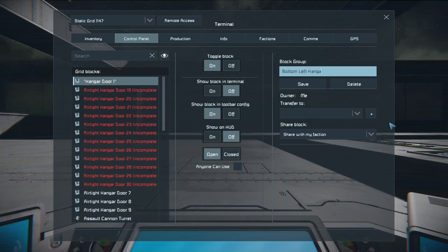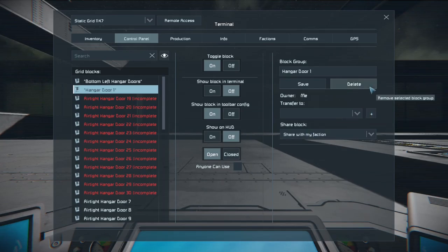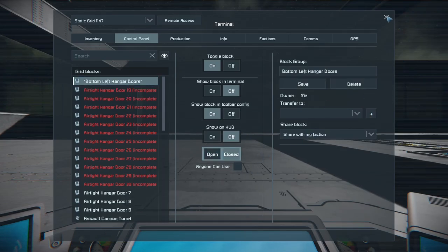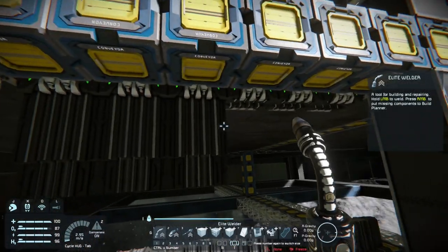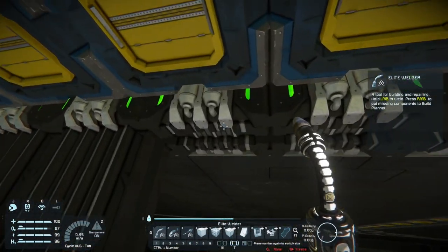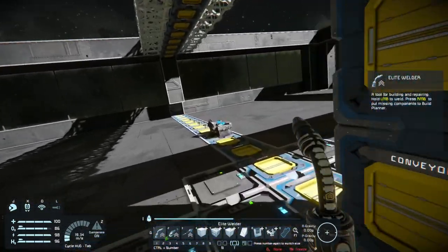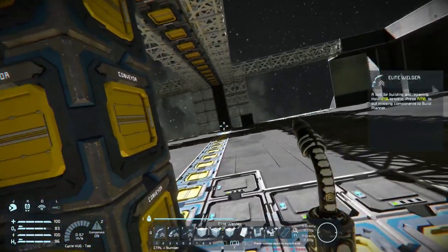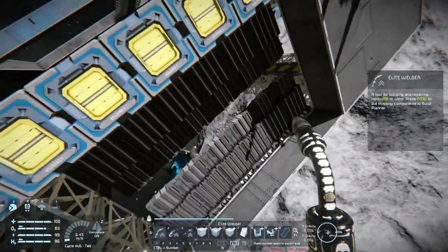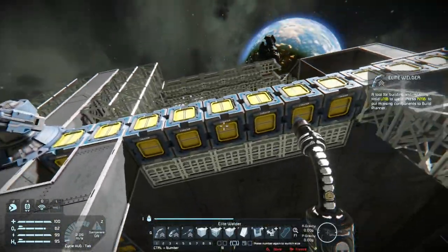I'm labeling the top, bottom, left, and right hangar door sets. Later we'll put a button panel so we can simply select whichever door we're at, or assign two doors per button panel. It looks like I missed three of them somehow — I'm going to have to go back and reset the grouping. It's much easier if you're only finishing a few at a time and testing, instead of doing all at once and then trying to guess which hangar door is which. Same thing with hinges, rotors, anything of that sort.